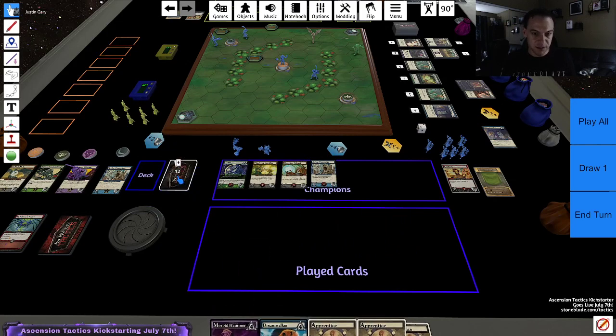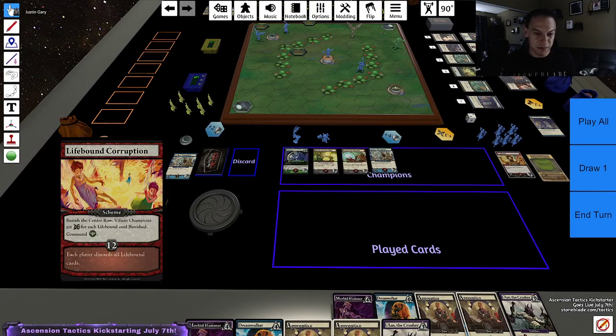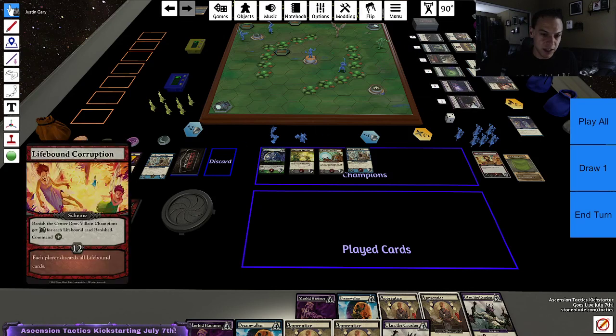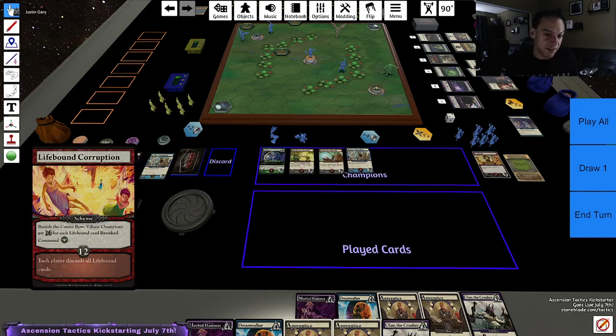Now I'm going to draw four cards. Let's see what the boss has to say. Boss says: banish the center row, villain champions get plus two strength for each lifebound card banished. I see three lifebound cards, so all the villains are going to get plus six strength this whole turn. These cards go away. And then we're going to command the tree villain. Can he get over to me? Doesn't look like it — would take him four moves to get to my Arha Templar. So instead he's just going to walk towards the shrine. And then twelve is the threshold, which says each player discards all lifebound cards — but fortunately, I have not bought any lifebound cards, so I dodged that threat.